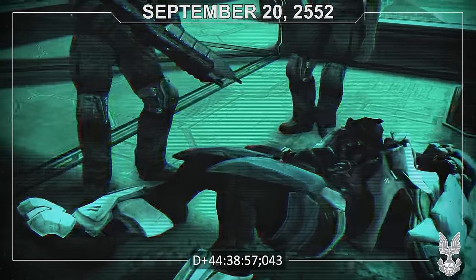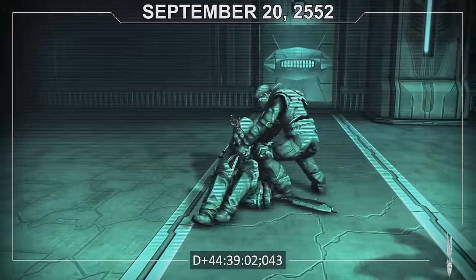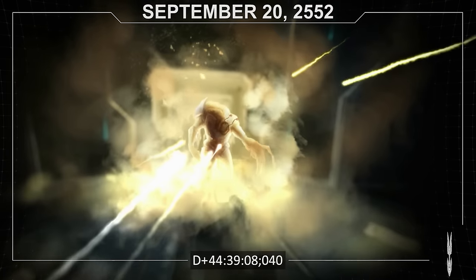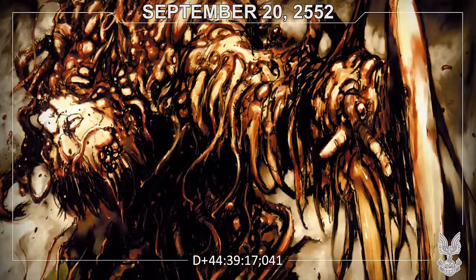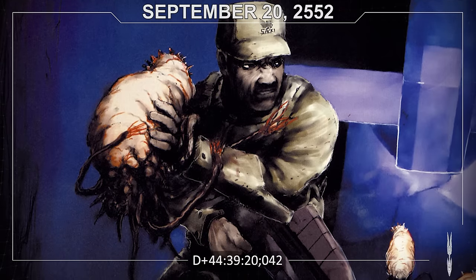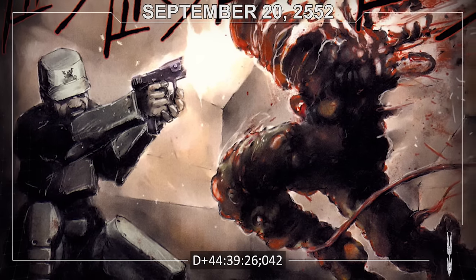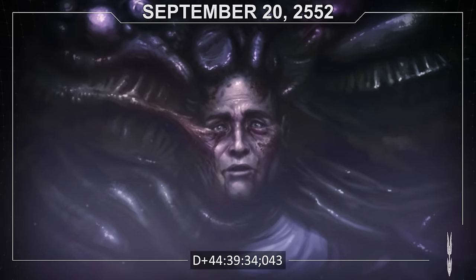At the Covenant cache site, Keyes' forces discover that local Covenant forces — largely dead — had tried to lock the site down. They soon learn why: the Flood, an ancient enemy, were awoken by the Covenant and now released by Keyes. Almost all of the UNSC forces are consumed by the alien parasite, their bodies deformed and twisted into horrible nightmare forms. Only Sergeant Avery Johnson is able to escape — strangely, the Flood forms seem to have trouble infecting him, giving him the chance he needs to get away. Over the next several hours, Keyes will fight the ravenous Flood hivemind as he is incorporated into their new central intelligence, a proto-Gravemind.